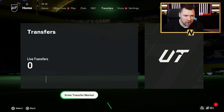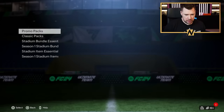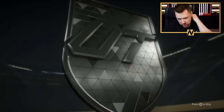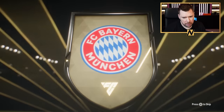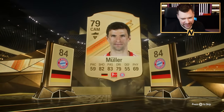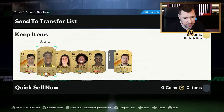We have got five very big packs — very nice, elite level packs that are going to allow us to improve our team and play some games. We're getting an 84 towards Kevin De Bruyne, so we don't mind that.